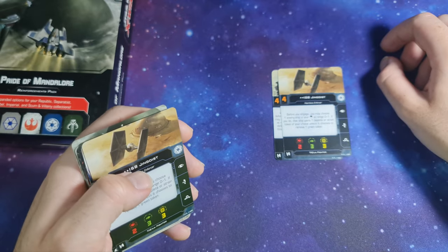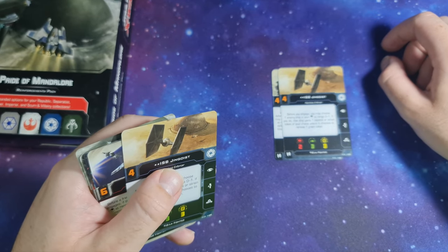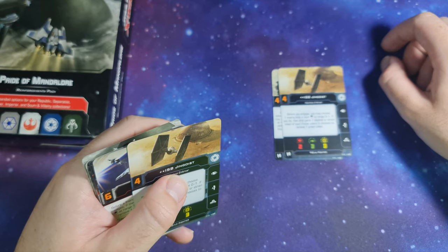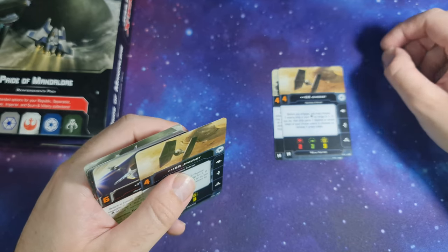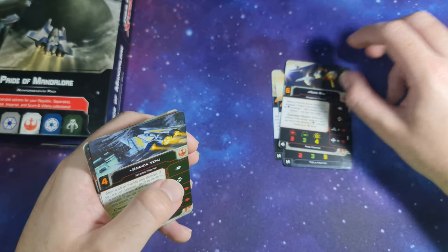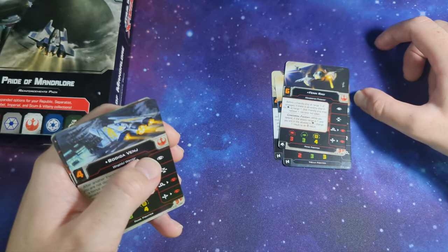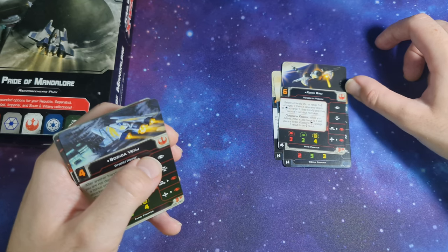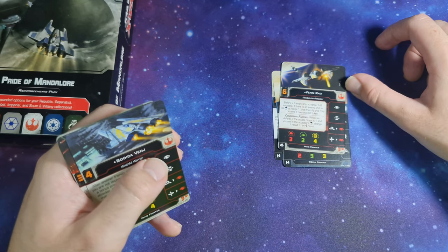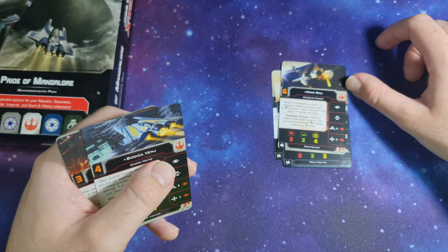ISB Jinguist: before you engage, you may choose one enemy ship in your front arc at range 0 to 1. If you do, that ship gains 1 deplete or strain token of your choice, unless it chooses to remove 1 green token. Fenrau — Mandalorian Protector, Republic version: before a friendly ship at range 1 to 2 engages, if there is an enemy ship in its front arc at range 1, that friendly ship may remove 1 non-lock red token. Concordia Face-Off: when you defend, if the attack range is 1 and you are in the attacker's front arc, change 1 result to an evade result.